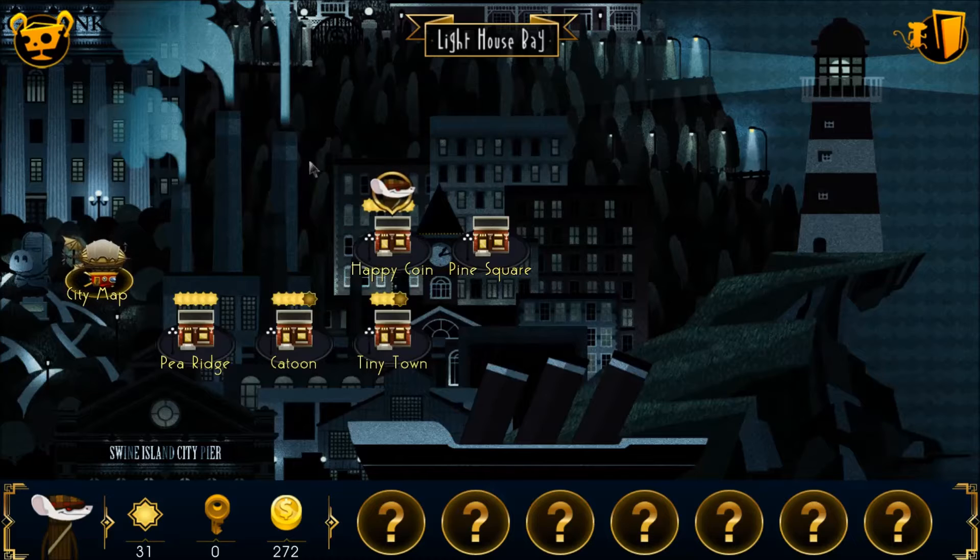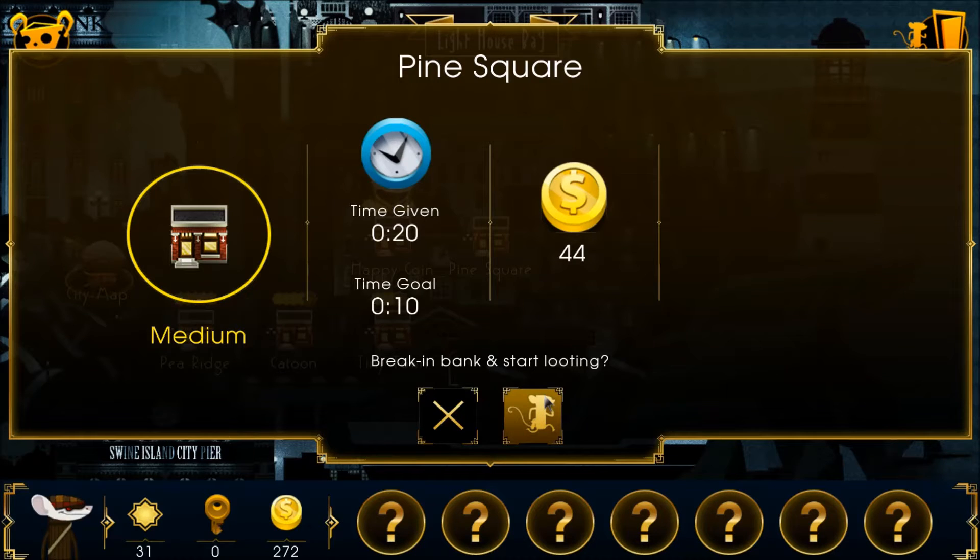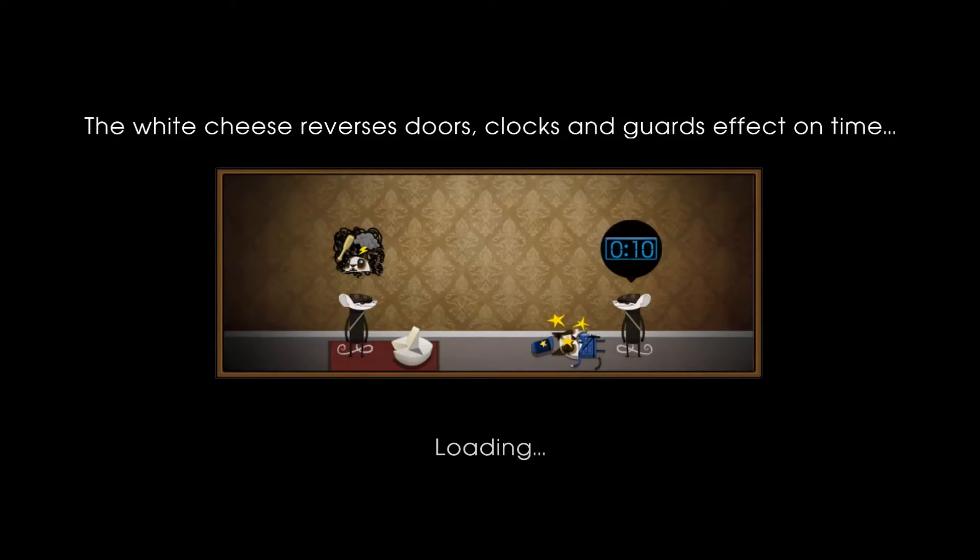As you see, each level is just a short little deal — you figure it out, you get in, you get out, and you get on with your life. So this is definitely one for casual gamers. If you want to spend maybe 10 or 15 minutes playing, you can advance through some levels and then just stop. Or if you're really into it, you can bang out the entire thing and keep trying to better your scores and get all the stars. The white cheese reverses doors, clocks, and guards' effect on time — wow, that's pretty interesting!